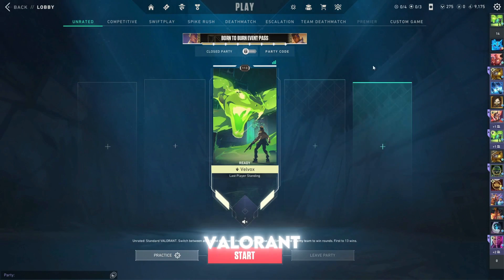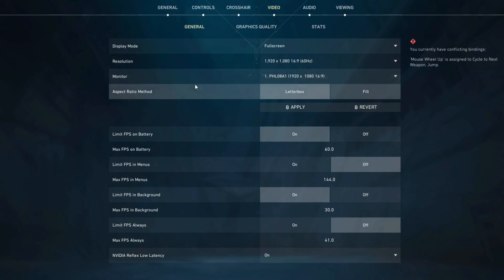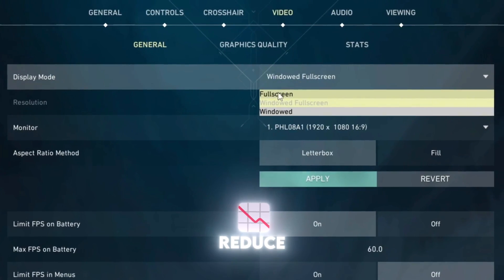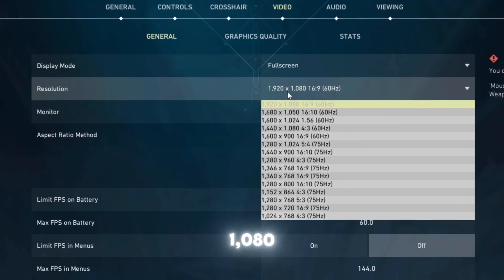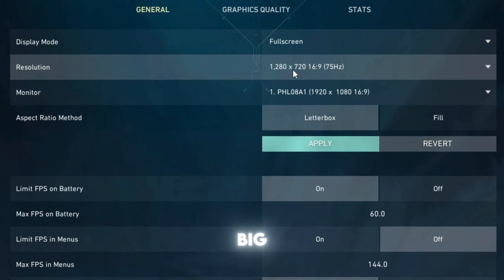To boost FPS in Valorant on a low-end PC using only in-game settings, start by going to Video, then General. Set Display Mode to Full Screen to reduce background interference, and lower your resolution from 1920x1080 to 1280x720 for a big performance gain.